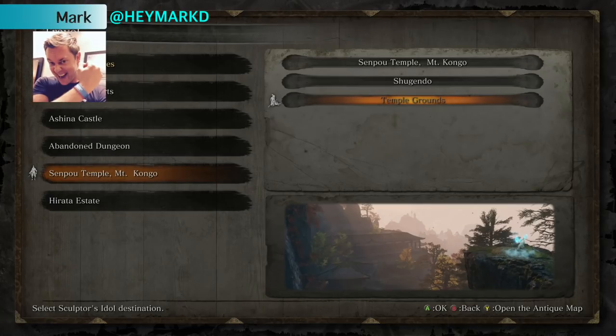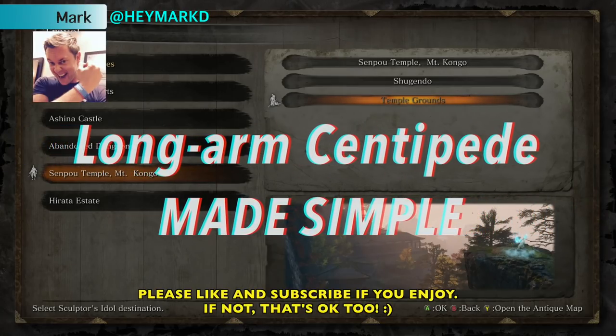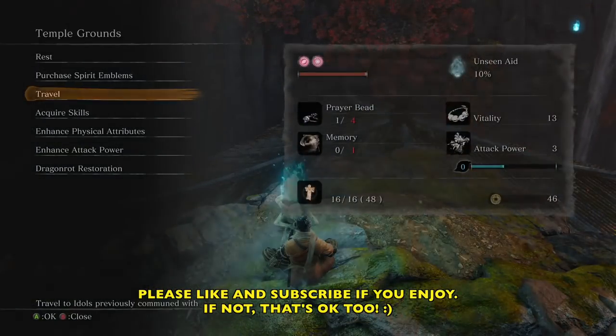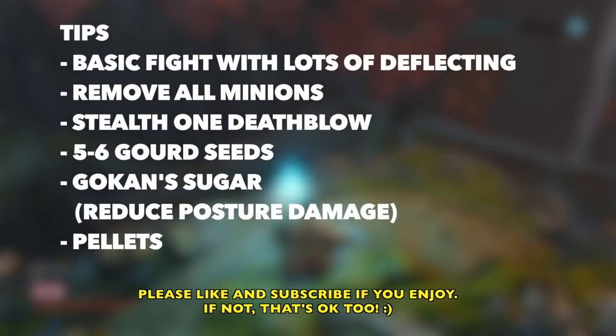Hey, Shinobis! Mark here, and we are working on the Long-Armed Centipede in Senpou Temple, in the Temple Grounds, and this guy's pretty interesting, this fight.